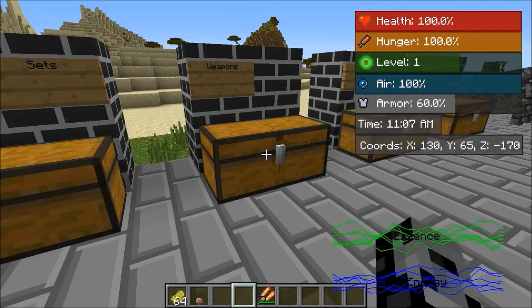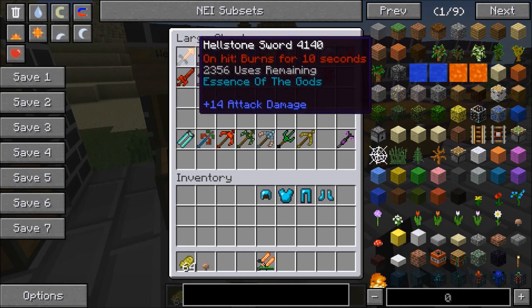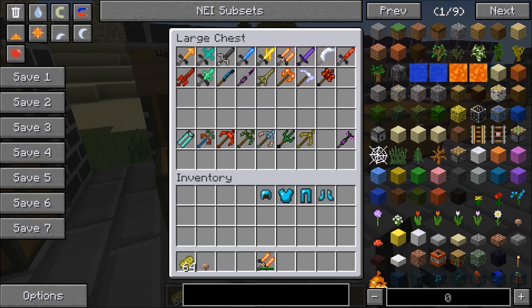Next up guys we are checking out the weapons — there's some really cool stuff. Check this out, they all look amazing. I love the models by these creators. So here we've got ones that burn your enemies for 10 seconds. I'm going to grab the coolest ones and show you those, because some of these have no effects.